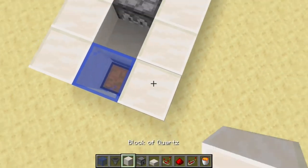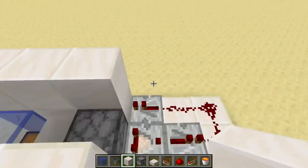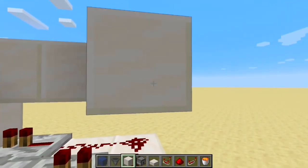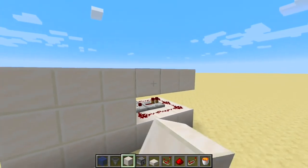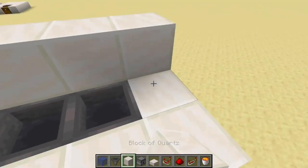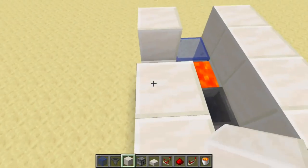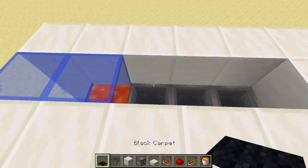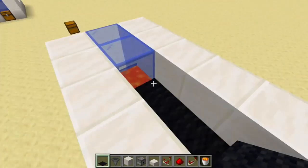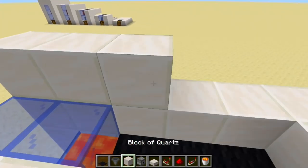Next, blocks just like so. Wrap that around. Then you're going to want a hopper going into the dispenser, and then two going into that. Glass block there, and then block out of lava. Next up, blocks around just like so. Two glass blocks, some black carpet, or any carpet you're choosing.